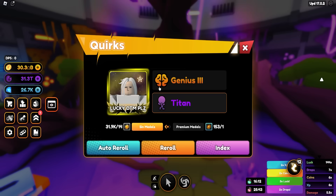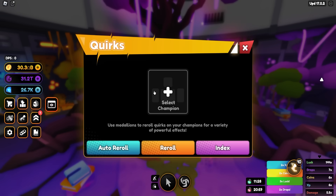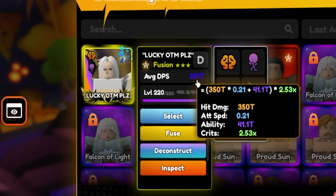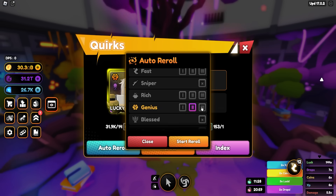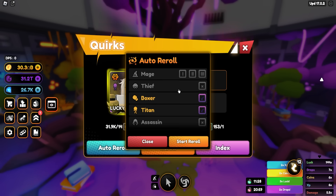I was trying to go for Genius 3 and Genius 2 but we managed to get Titan, which is awesome. I'm gonna quickly level up this unit and then go for Boxer. A few moments later — the unit is maxed out doing 291 trillion already. It's gonna look pretty good fully maxed. Now let's go for that Boxer — it's rolling really fast, which is awesome.